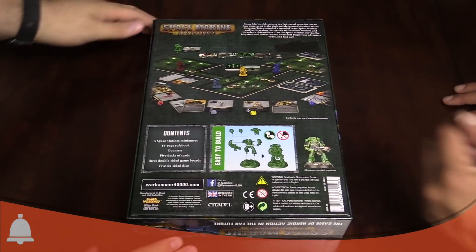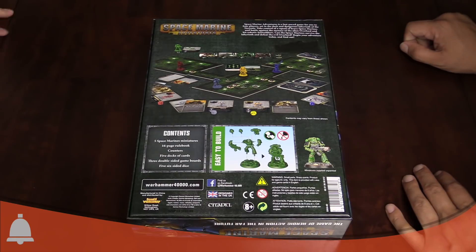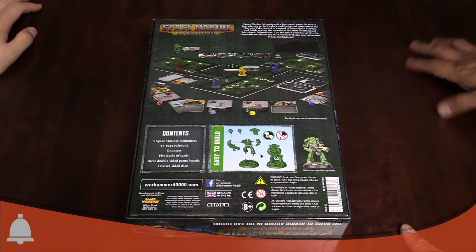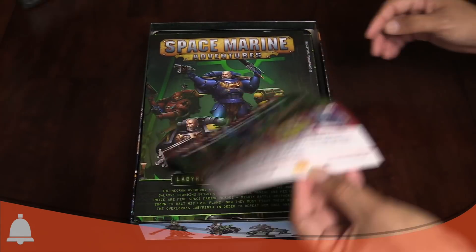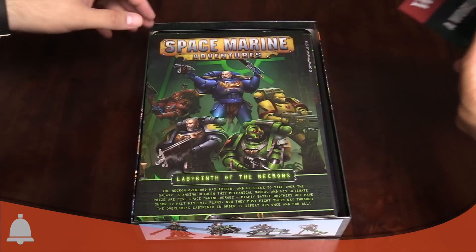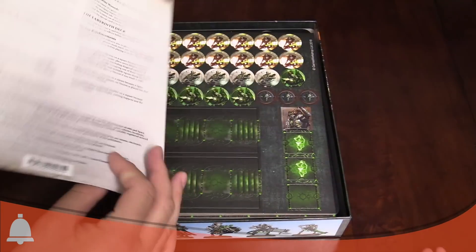It's a quick game, 30 to 45 minutes — super quick. It comes with a bunch of easy-to-build marines. You play as space marines fighting even easier-to-build Necrons across a bunch of tiles. It's a quick, fast-paced co-op game, which is a great way to introduce someone to the world of fantasy and sci-fi games — welcome to Warhammer. That's a catalog; this is the instruction reference rules.